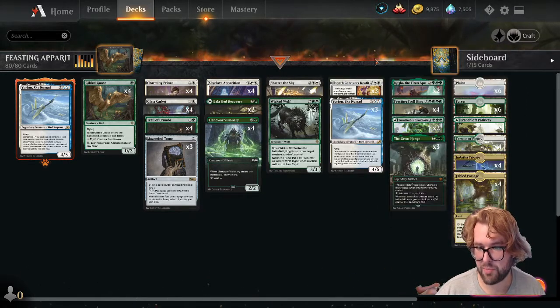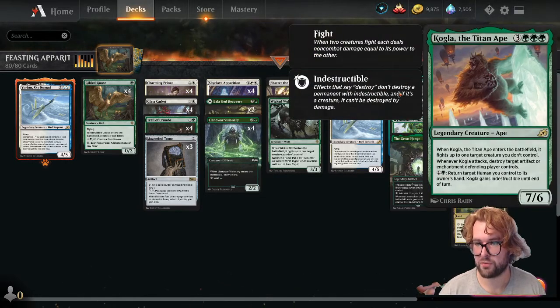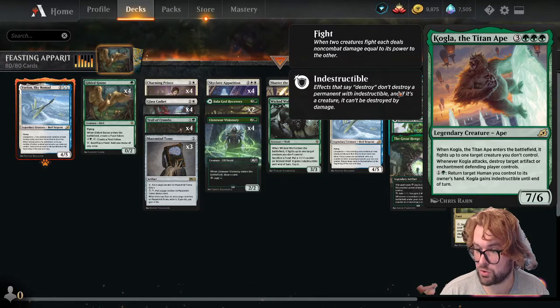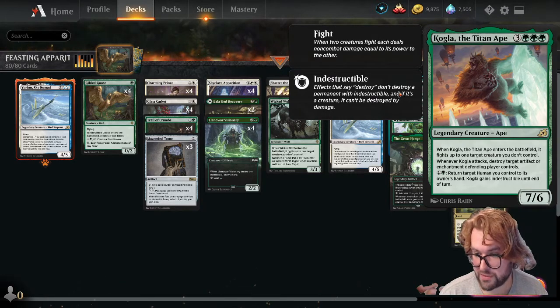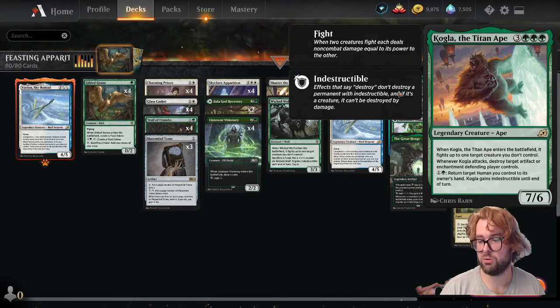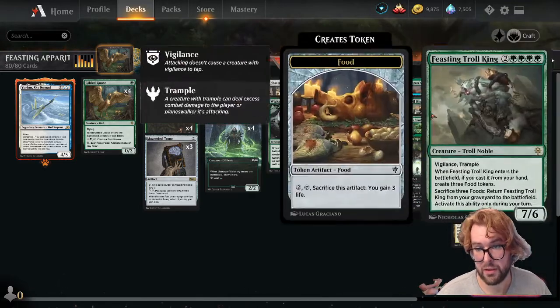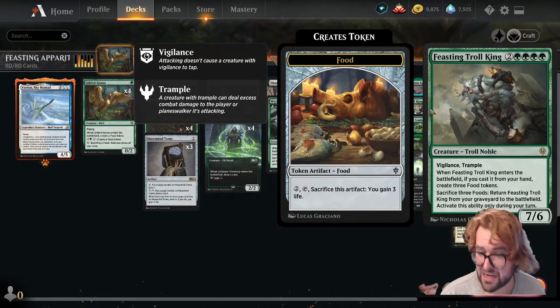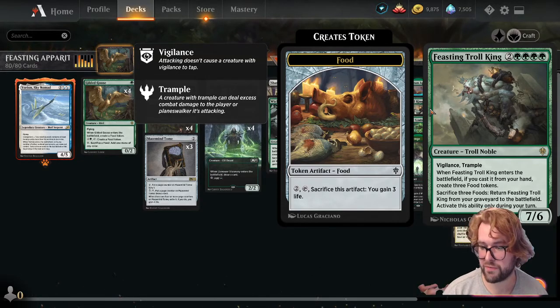On the top end, two copies of Kogla the Titan Ape — a 7/6. When he enters the battlefield he fights up to one target creature you don't control. Whenever Kogla attacks, destroy target artifact or enchantment the defending player controls. We can pay two to return target human you control to its owner's hand and Kogla gains indestructible until end of turn. Full playset of Feasting Troll King — a 7/6 with vigilance and trample. When he enters the battlefield from your hand, create three food tokens. We can sacrifice three food tokens to return Feasting Troll King from your graveyard to the battlefield — activate this ability only during your turn.